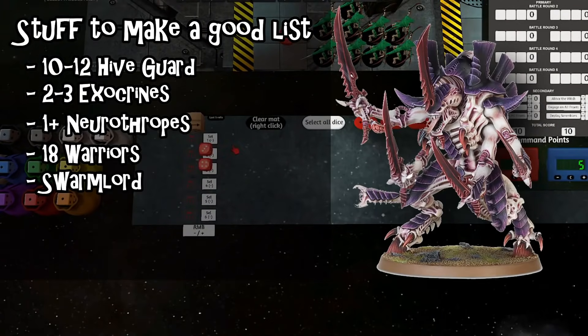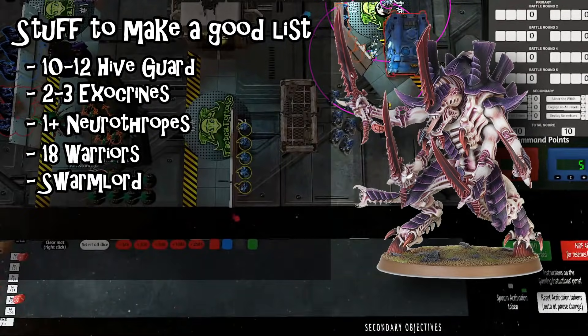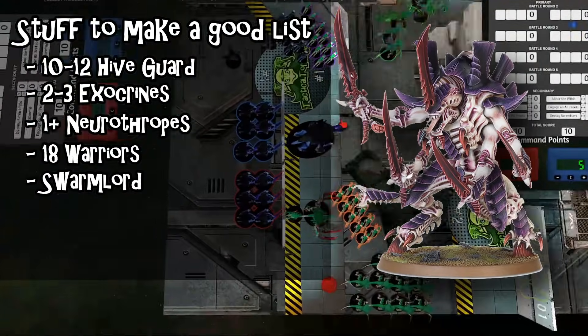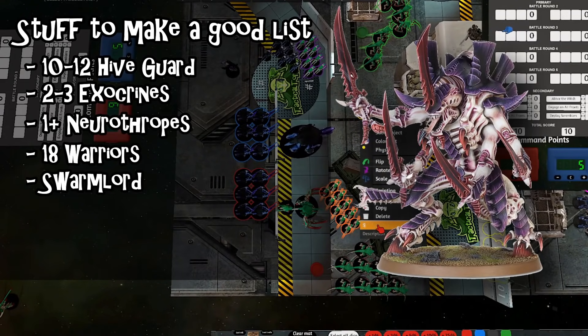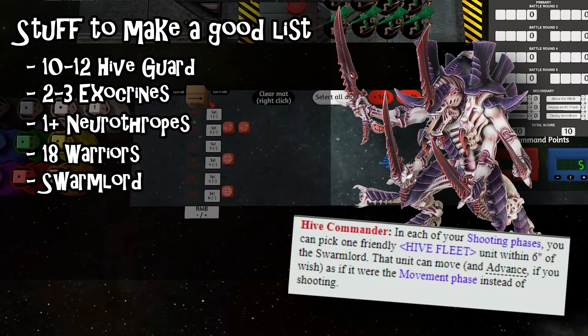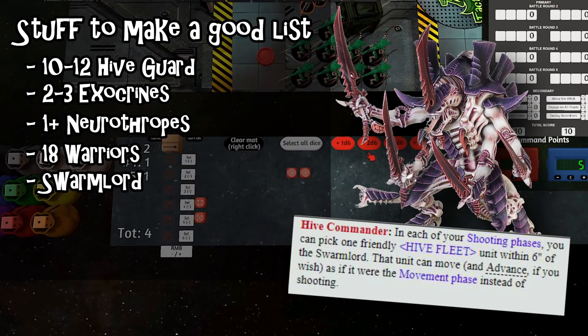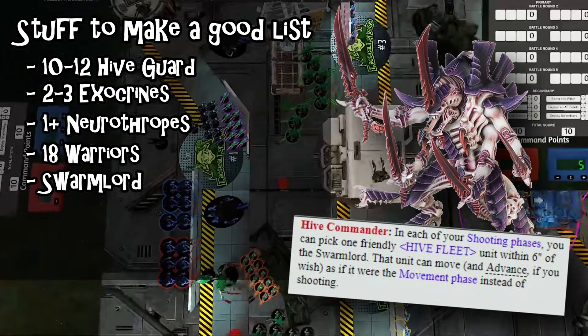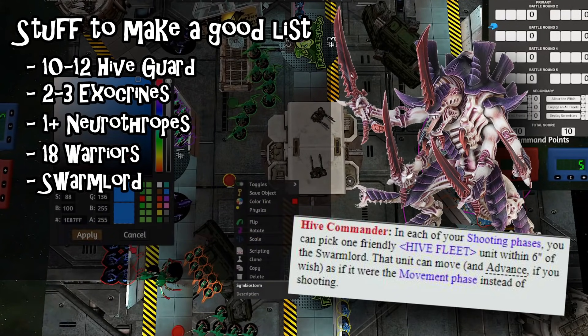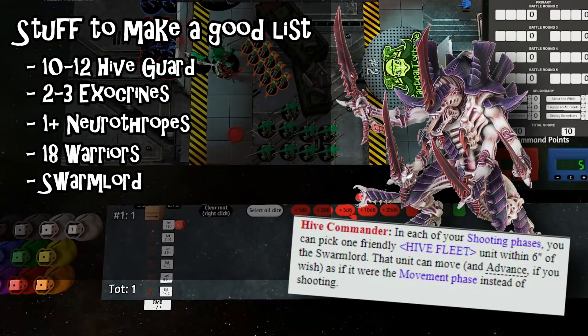The Swarmlord is an absolute necessity for Tyranids to compete competitively right now. He's an incredible support piece and deals massive damage in both the Psychic and Fight phases. In this list, your opponent is going to try to break into the castle, and having the Swarmlord there to anchor and punish aggression with Smite plus Psychic Scream or potent melee attacks is pretty important. Hive Commander is extremely useful to keep him active — increasing his threat range, moving him in and out of cover to cast psychic powers, or maneuvering basic obsec troops onto objectives. In rounds three to five he becomes basically a guided missile.